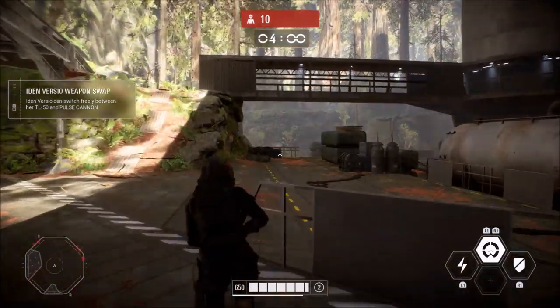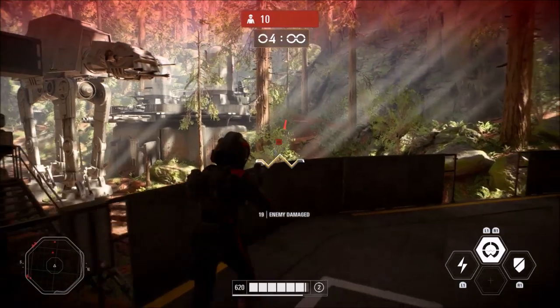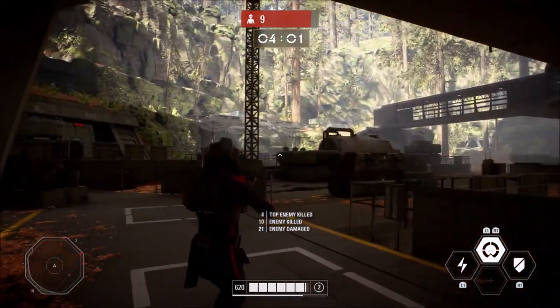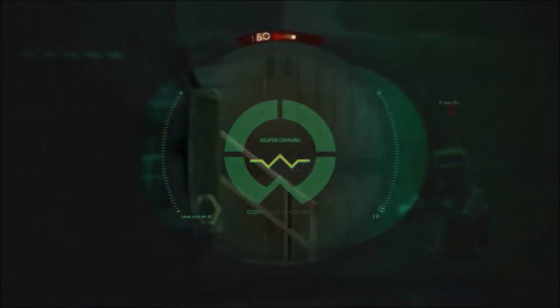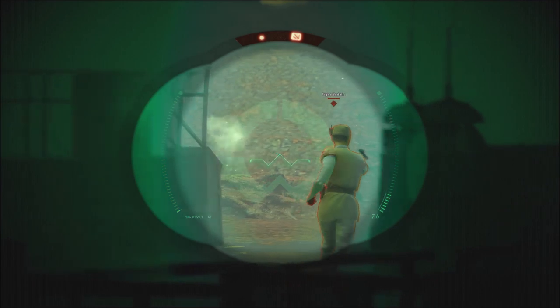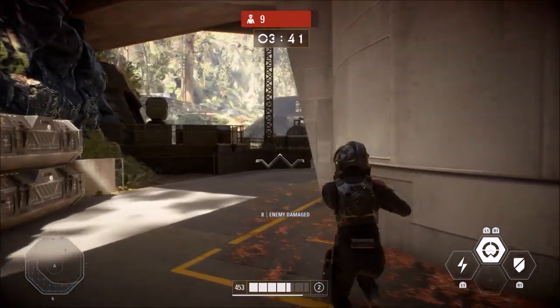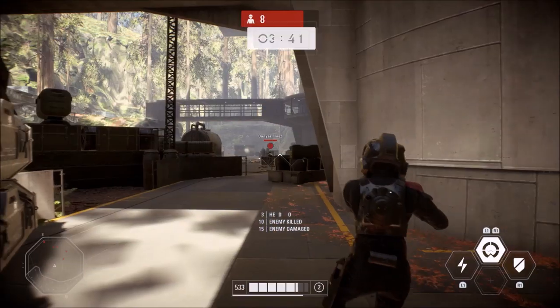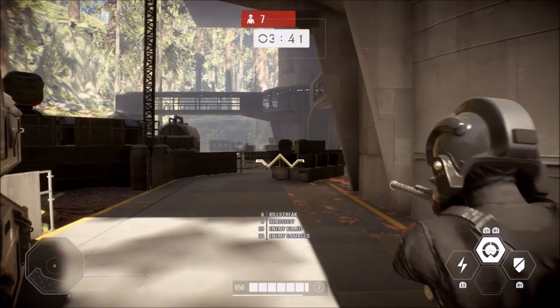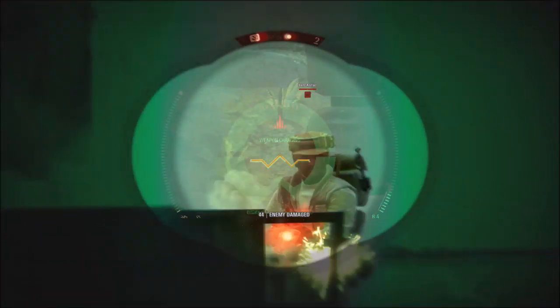Iden's pulse cannon took a bit of a hit compared to its 2015 counterpart — weaker damage output despite the charge-up time, and most people find this ability very difficult to aim. Unless you're fighting at crazy long ranges like on Hoth, I don't recommend using this ability. But I have found the sweet spot where Iden's pulse shots land: it's right at the tip of the middle of the reticle. The further away the target is, the more accurate your shot will be, which is why I only recommend using it at range. If you're at distance, practice lining up right on the tip of the reticle and your shots should land better.